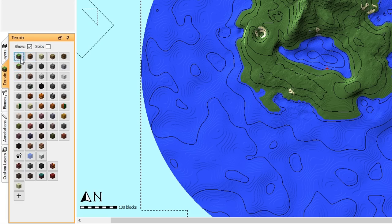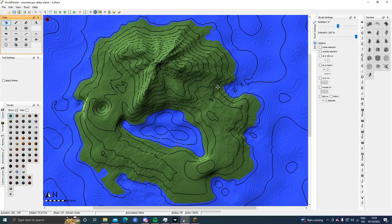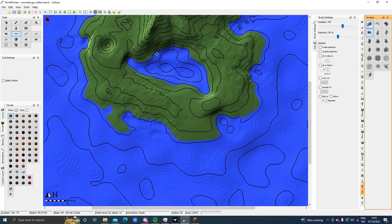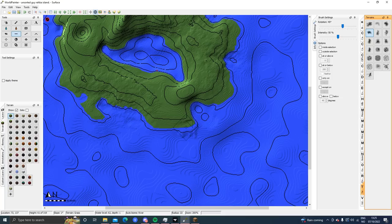What I'd like to do now is go to Terrain, select grass, and just get rid of all these sand and gravel patches — we don't need that. Now I'd like to make a beach. I'm selecting one of my brushes, using the flattening tool, and the beach is at height level 62. Then we're just gonna flatten out the area.